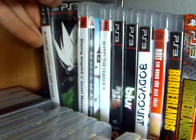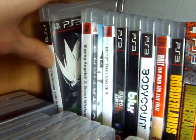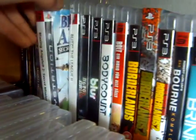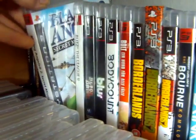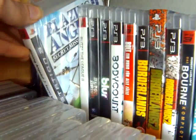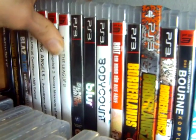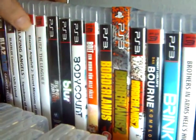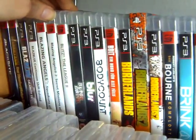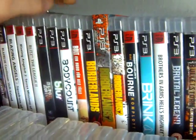This was another cheap one — BlazBlue: Continuum Shift Extend. Another really nice pickup for me is Blazing Angels 2: Secret Missions of World War II. Another one of the 2007 games — I'm actually missing only two of the 2007 releases now. Marvel Ultimate Alliance and Ratatouille are the only two ones that I'm still missing from that year.